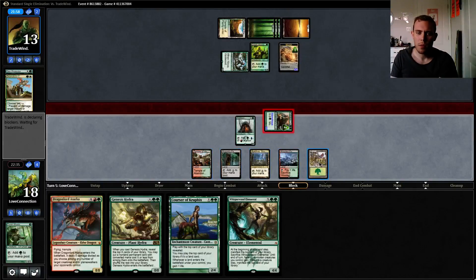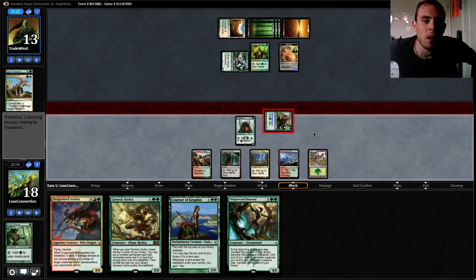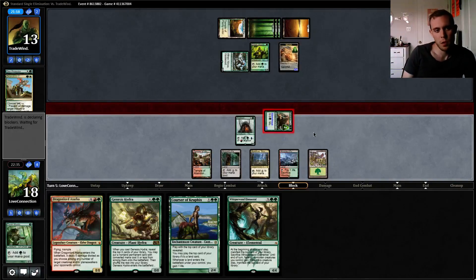Can we play Chorus and Whisperwood? Yeah, I think we can. I think we can make those for five. He's thinking pretty hard on whether to chomp, which means he probably doesn't have an answer to Pelucranos. He's worried about just dying to Rogue's Passage next turn.